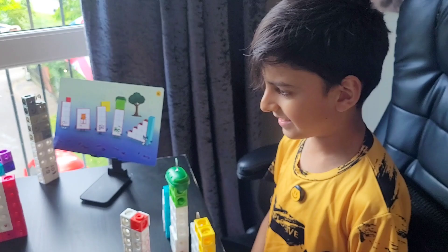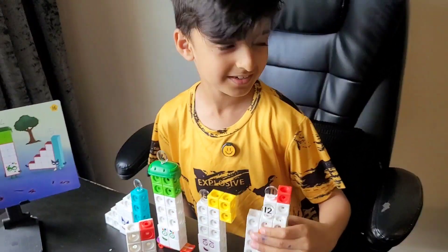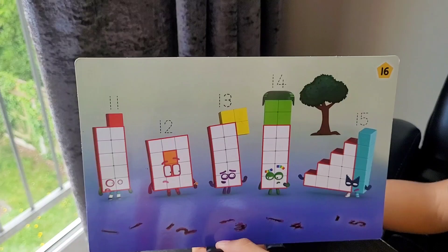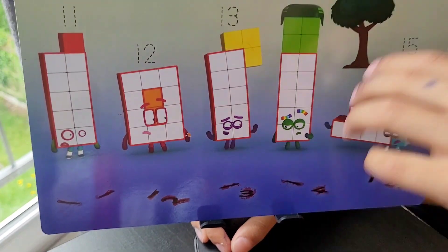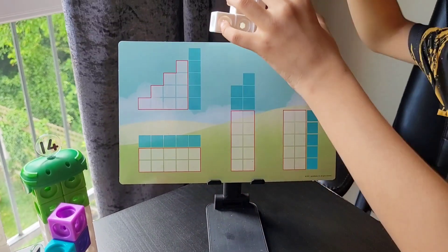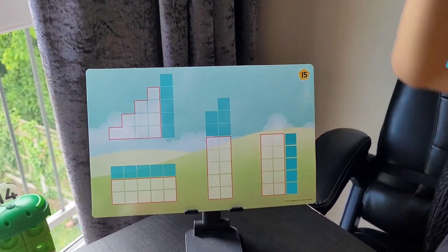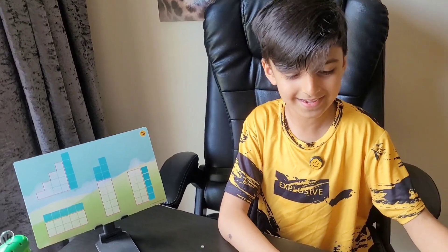And now, this is the number blocks on your head card activity. And then you can also do the play. And these are the shapes for number block 15. Our number block 15 is like this shape over here — the step squad shape. Let's see the next card.